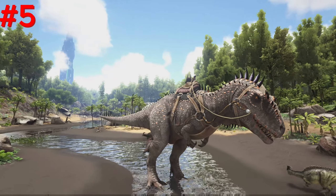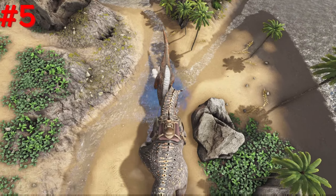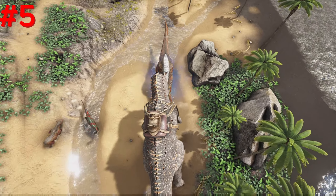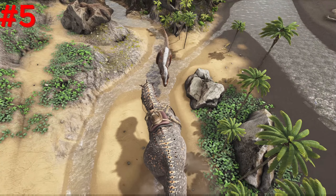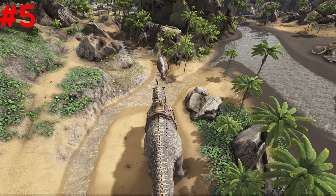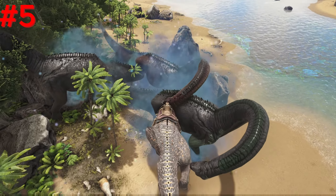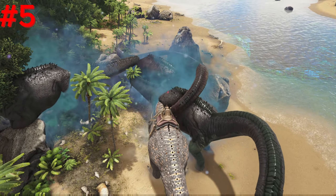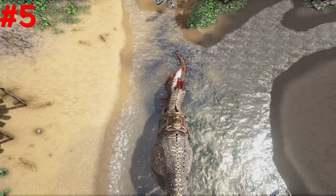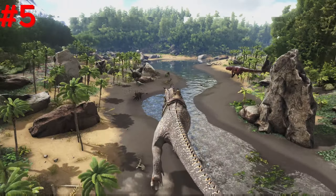Number 5, Carcharodontosaurus. The Carcharodontosaurus is a menacing creature, dominating even the scariest of dinos. One of its first abilities that stand out is its tailwhip, sending people flying. The tailwhip can knock back most creatures, even large ones like the Rex. The Carcharodontosaurus also causes a debuff to enemies when it bites, causing slower health regen time. When the Carcharodontosaurus gets a kill, it gains a bloodlust buff, enhancing its speed, regen, and damage.